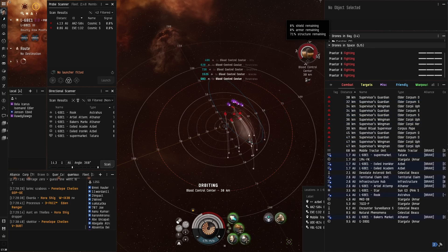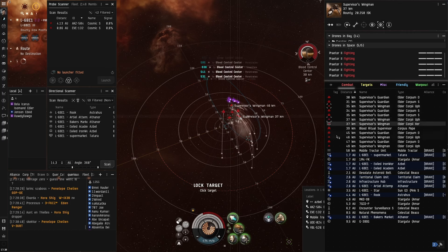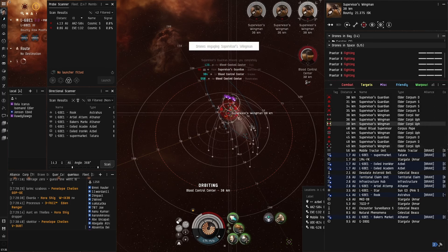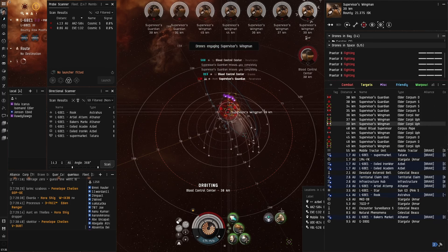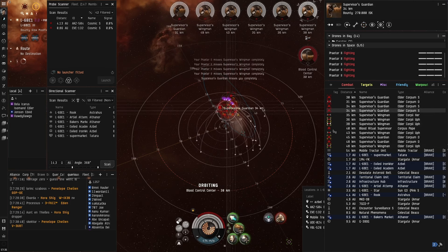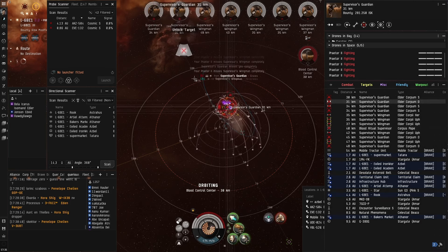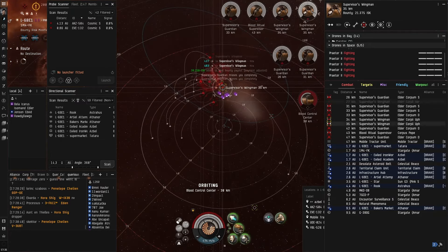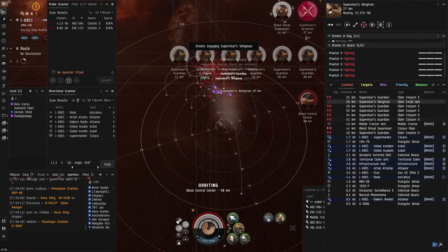Another wave spawns — this is the third, if the initial wave is counted. The frigates point and web you, so clear them quickly as a priority. The frigates are gone.